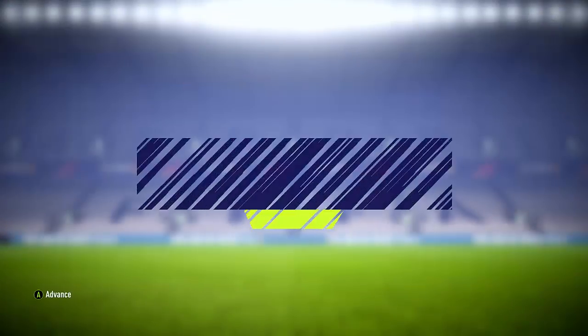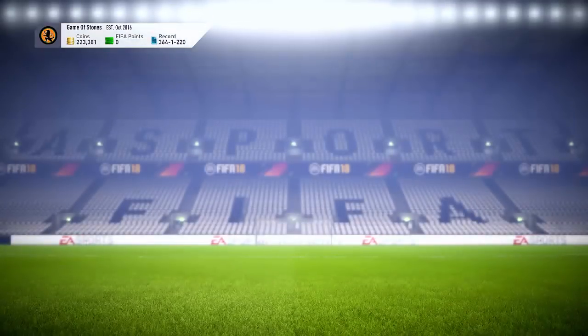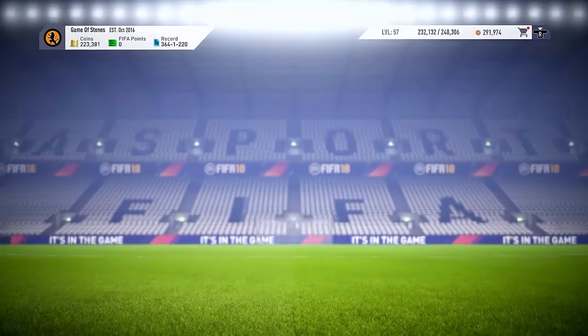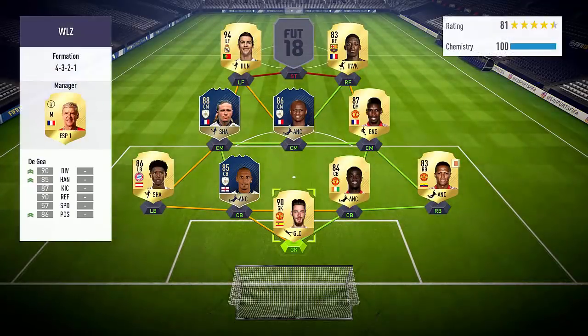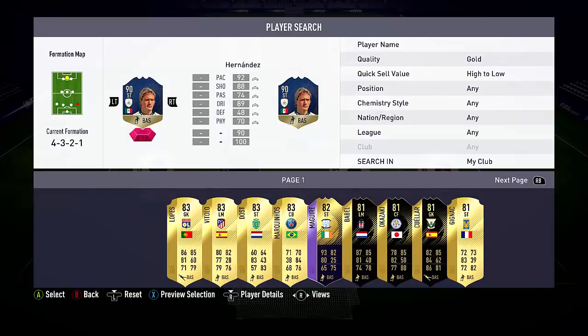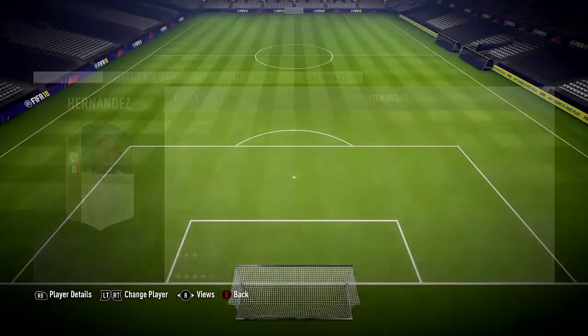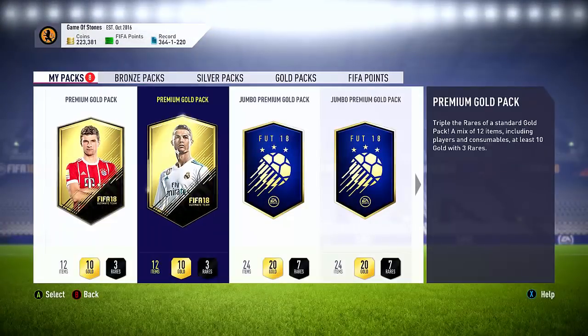Luis Hernandez completed - 90-rated, probably a million times better than Del Piero. Putting him into the squad now as a striker. That should be fun to use - has got to be better than Del Piero was. Hopefully can't receive it any worse than what it was. We've got eight packs as well, so starting off with the two-player packs.